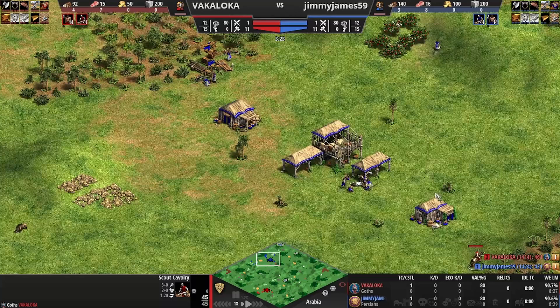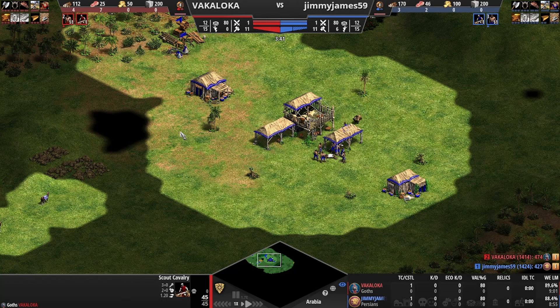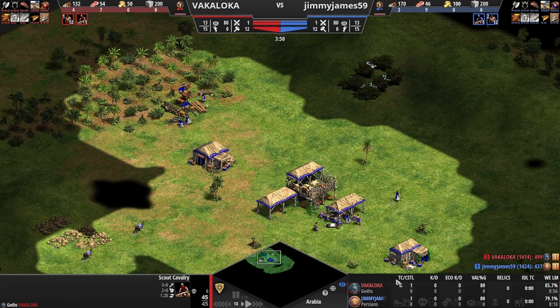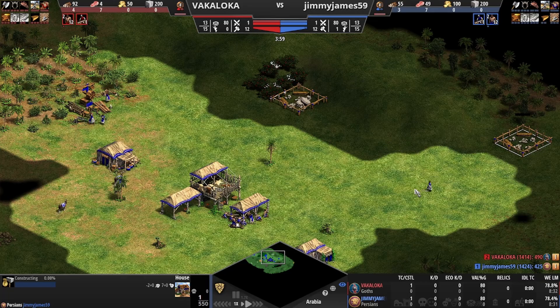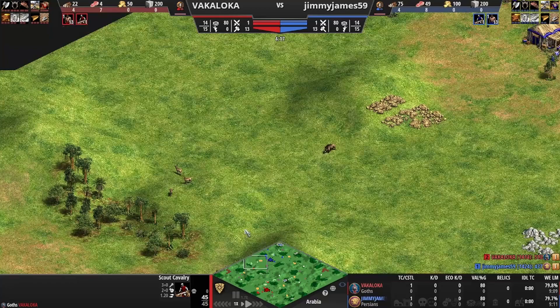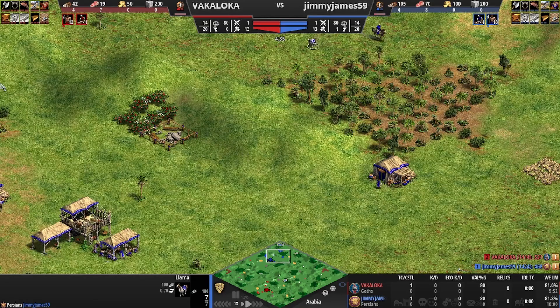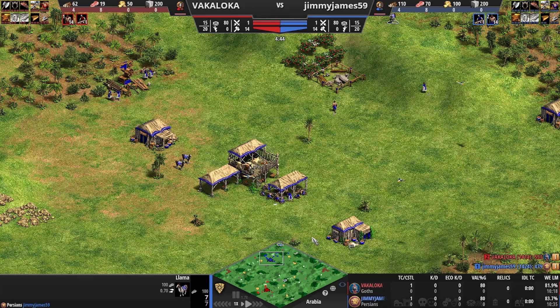We have the scout actually getting out pretty early to the base here. If we take a look, I think we saw that scout come in. There's a scout nearby, so you might think about the situation where you're probably expecting men-at-arms. We have some sheep out here — looks like llamas — and we're going to be able to get in some herdables.